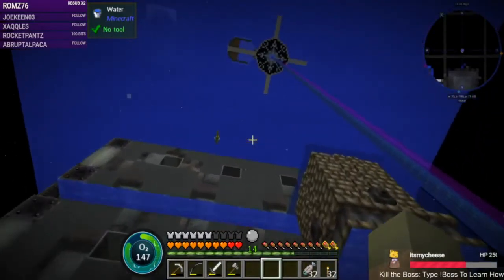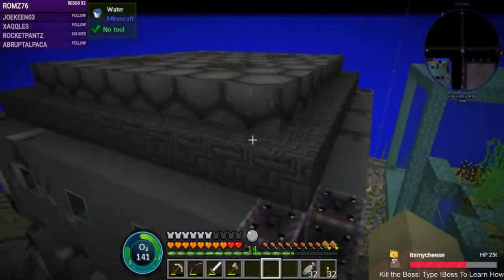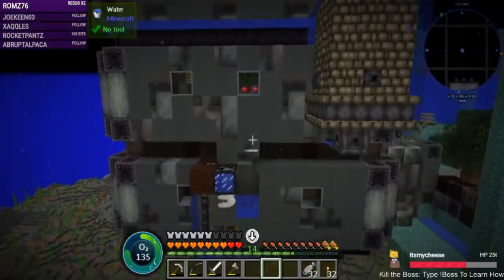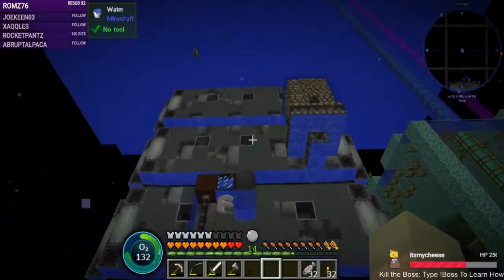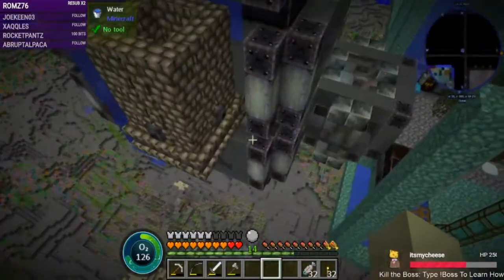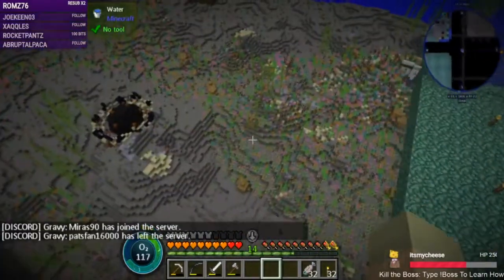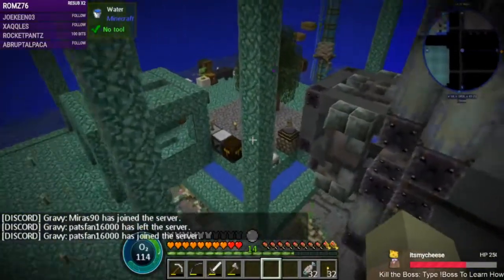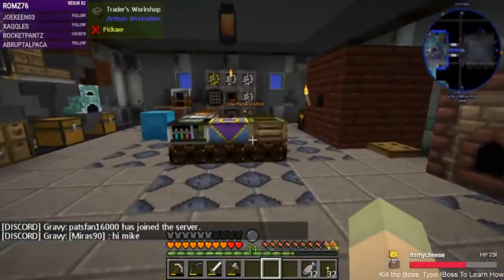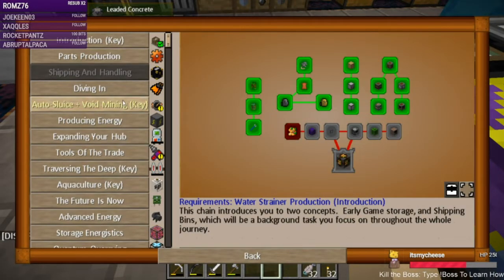I did the second and third floor — remember this was all just one block high before. Now I have three floors. I don't have anything on the third floor and very little on the second floor, but that is the current look of the beginnings of our factory.